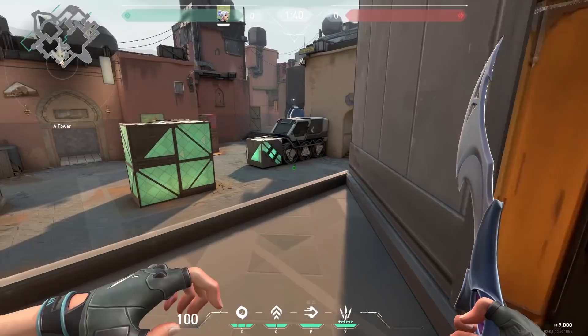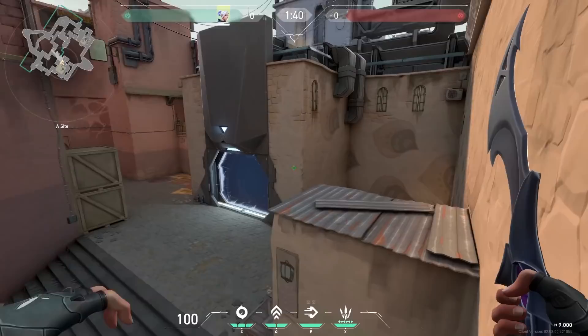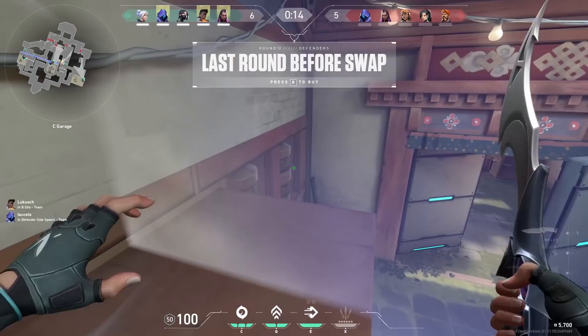Let's first talk about your passive ability. When Jett is in the sky, you can fly if you are holding your spacebar. If you are also holding your crouch button, your feet will go up and you can jump to higher places — like the truck on Bind or these boxes on Haven. Use this trick so you don't have to use your updraft ability.